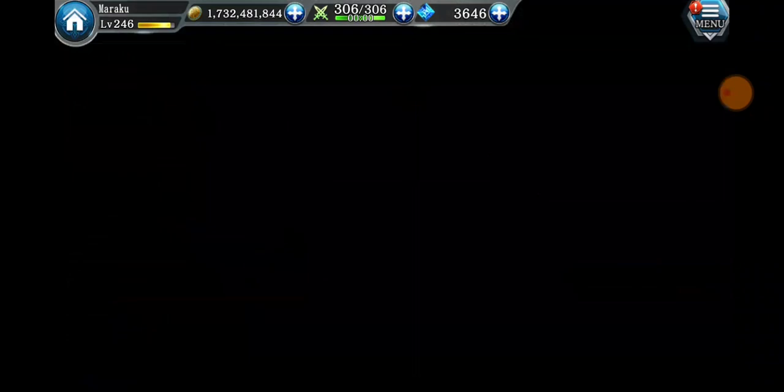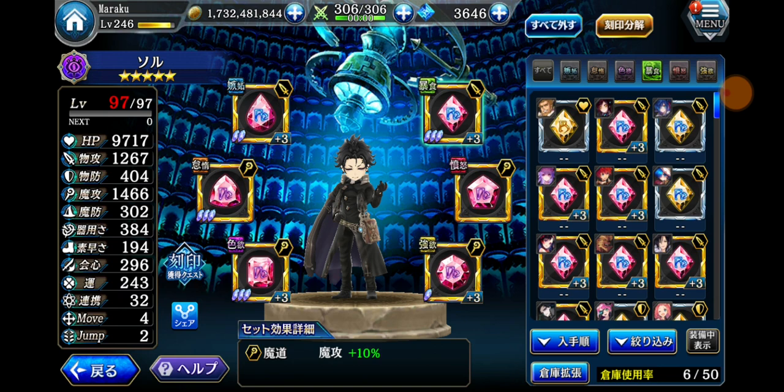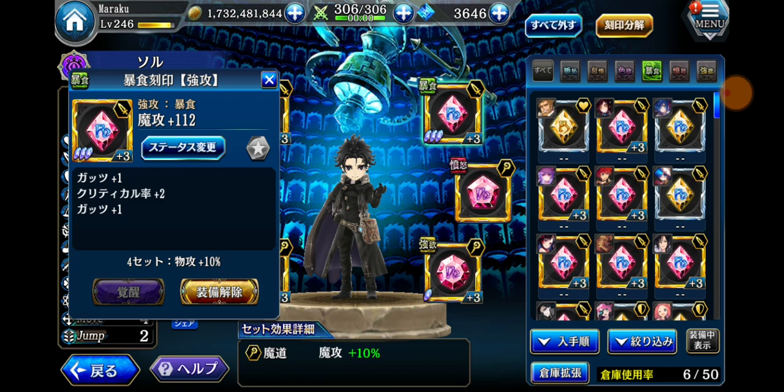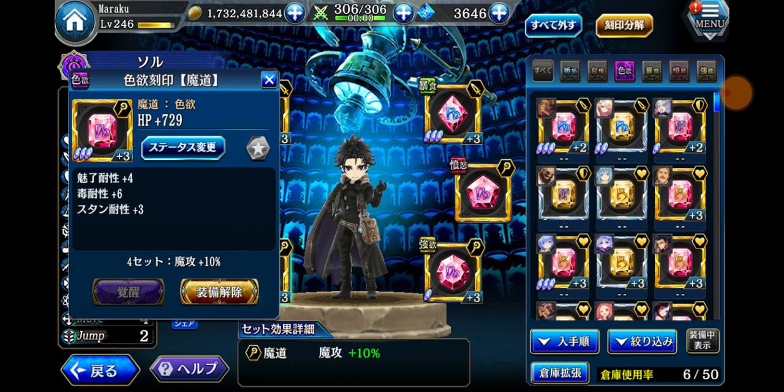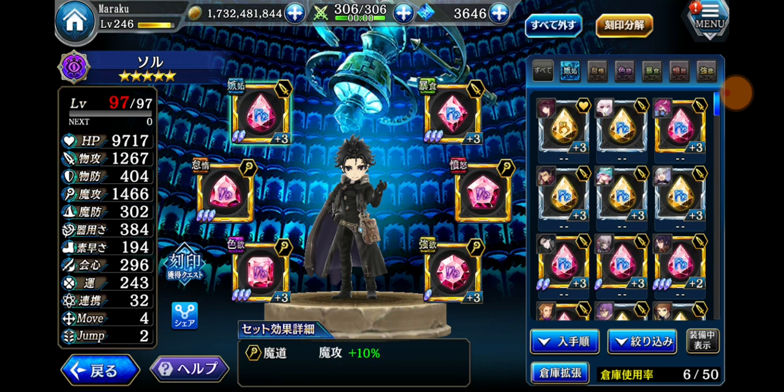Let's take a look at Sol, because I've already fully maxed some of his runes. Sol's gonna be getting his job class in global this week. This magic attack rune I've fully maxed for Sol, and it gives Guts +1, Critical rate +2, and another Guts +1, so it's really good. This one also has stun resistance. Once you get those runes, make sure to max them out so you can get more benefits from them.